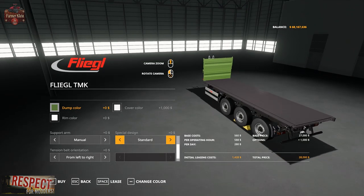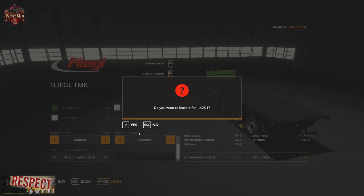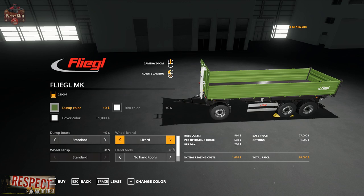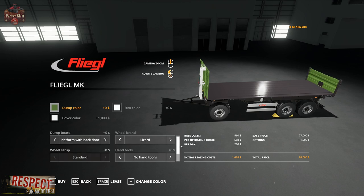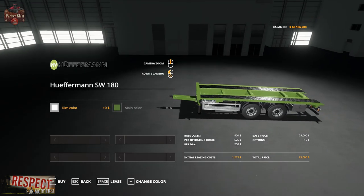Flatbeds have a new configuration option — tension belt orientation, which can be changed from left to right or front to back. Front to back is intended for round bale transport so you can strap all the round bales down, whereas left to right is more suited for square bales or pallets. The Fliegel MK, the larger dolly variant, also has this tension belt option, but only when configured in platform without stanchions, with stanchions, or with back door modes. The Hofferman trailer offers just a main color and rim color option.